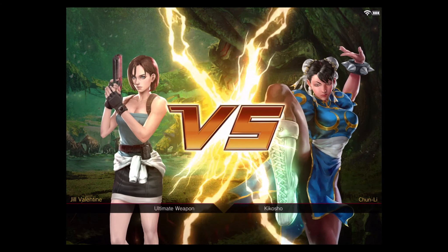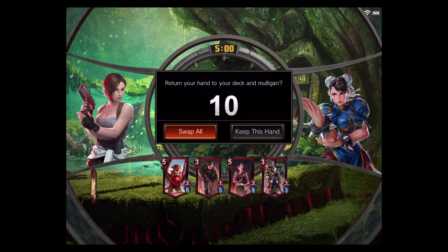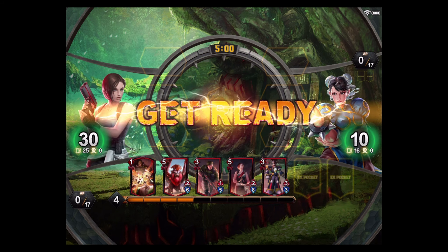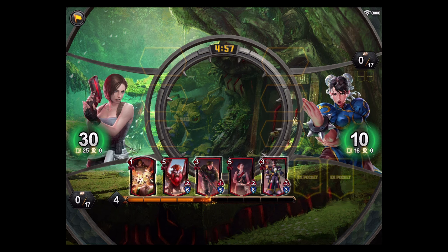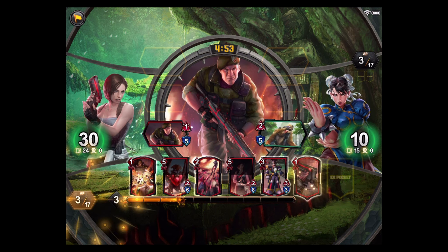Like I said, I modified Jill's deck a little bit. Her deck is good — she is a red element hero, which means she's focused on strength. I'm going to keep this hand. She's more focused on strength, so why not summon Mikhail first?